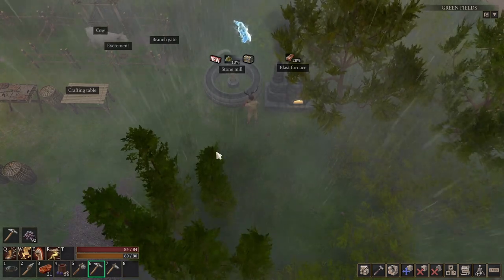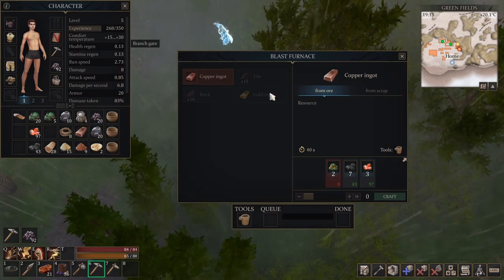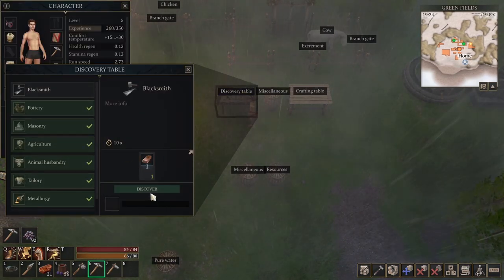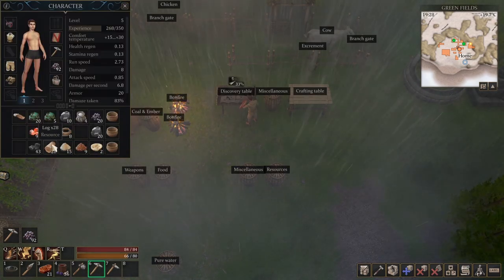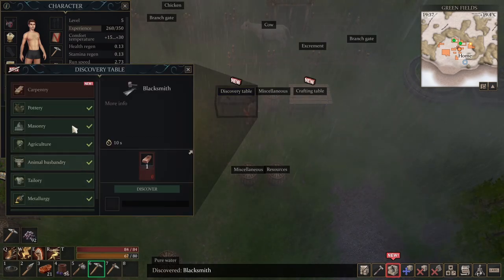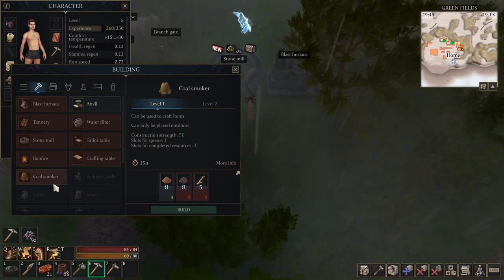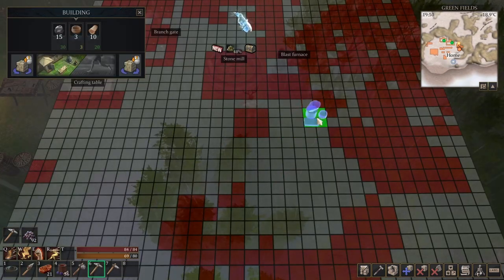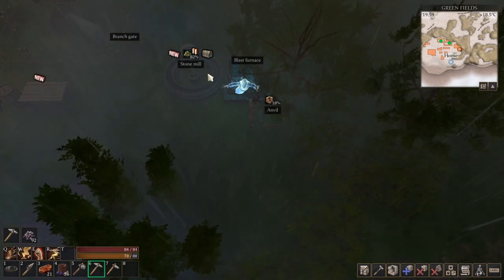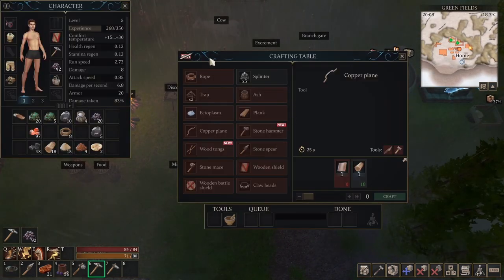Once we have the copper ingot we should be able to unlock blacksmith and build the anvil. We've got all the items for the anvil too — perfect. The copper ingot is done, let's go to the discover table and discover blacksmith. When you do a discovery, whatever items are required will be consumed. We got the blacksmith unlock and also carpentry! But first we're gonna build the anvil. The ghost is getting to work — once the anvil is built we'll be able to make nails, which are required for lots of different items.